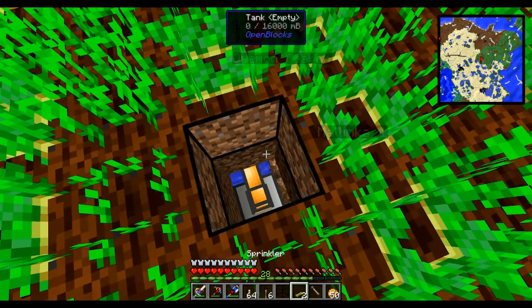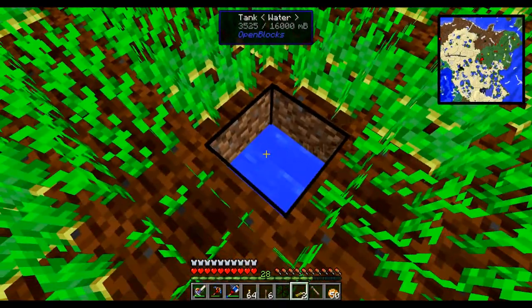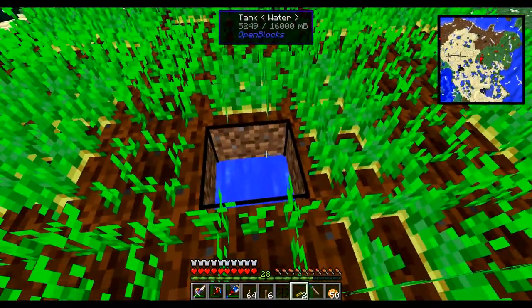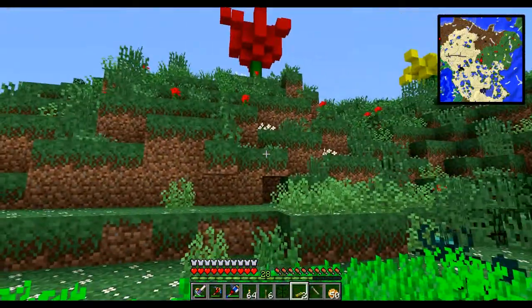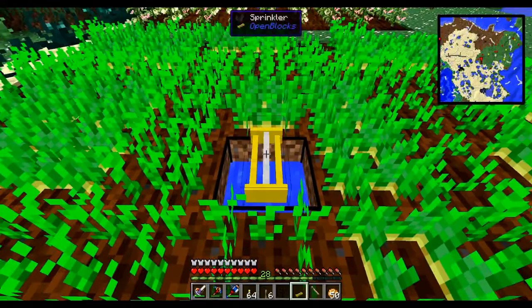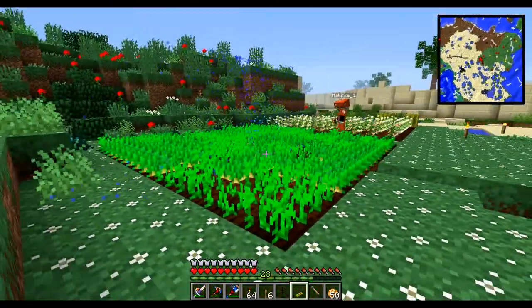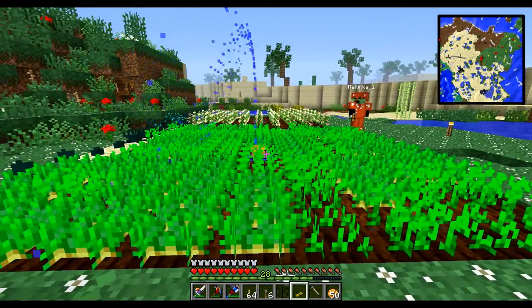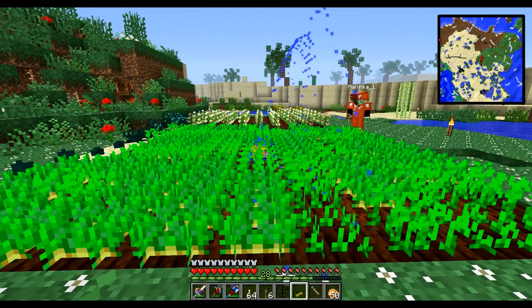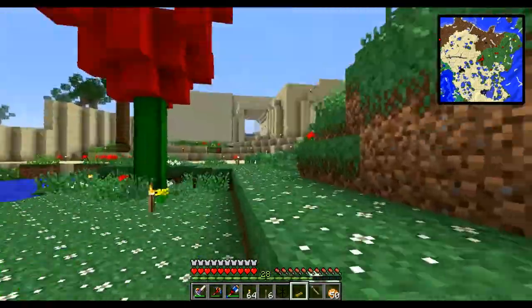Let me take a quick look downstairs — it needs one more liquiduct. And you can see now the tank is filling up, which is nice. There's a Hecate nearby growling at me as well, which is always fun. Anyway, if I place the sprinkler on top, the sprinkler works like so — and that increases growth. That's pretty awesome.